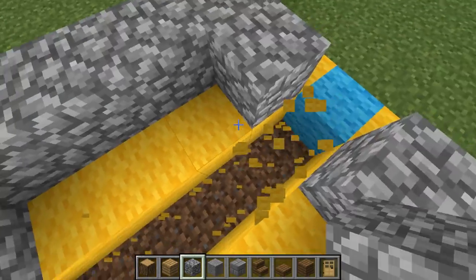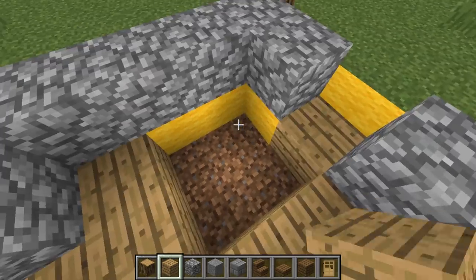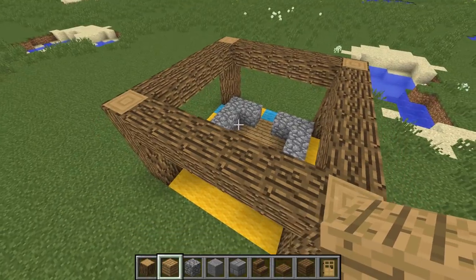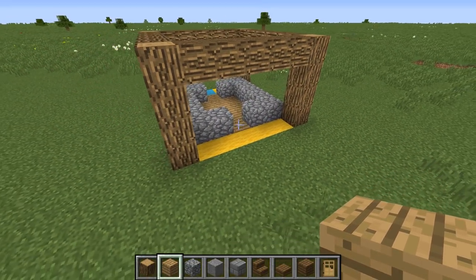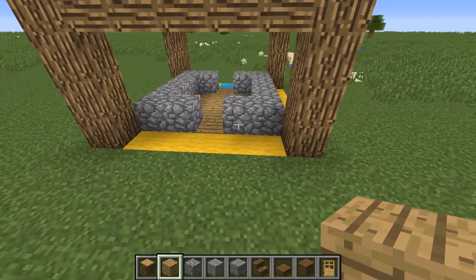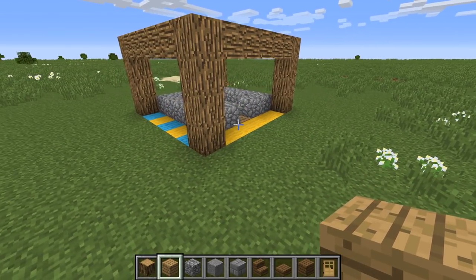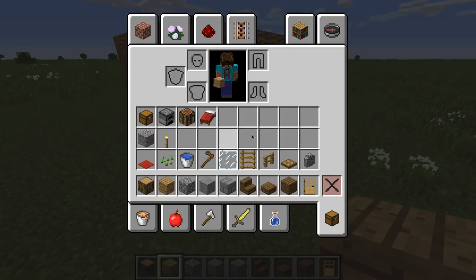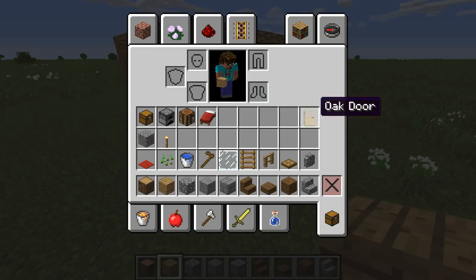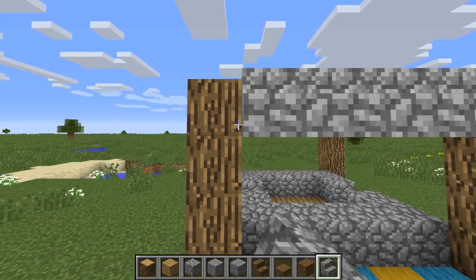I'm taking out the inside section and filling it with oak wood planks as the floor. It's a compact house but we're going to get quite a lot in here. Now the reason I do the roof before finishing the walls is that the roof brings things together. I'm getting cobblestone steps and placing them right the way along the edge of the house.